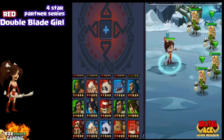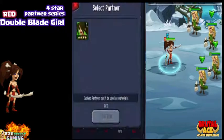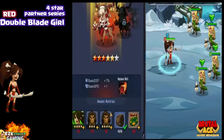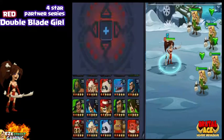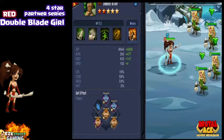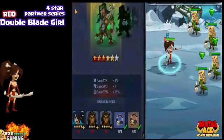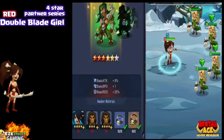So you see here — Third Awakened, Rudolph, Red Rudolph. It'll take two Green Double Blade Girls. I only have one, I need more. It takes two Blue Double Blade Girls, so he's ready. I can actually upgrade him right now. And for Blue — it's two Red. I've got two Reds too.